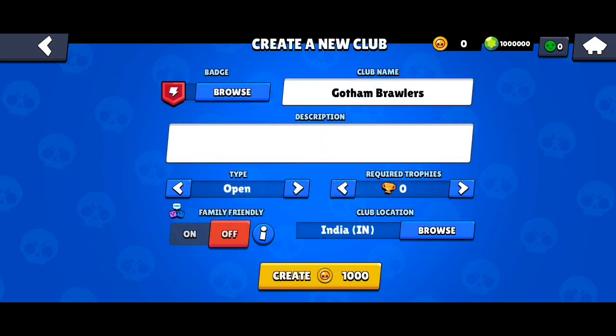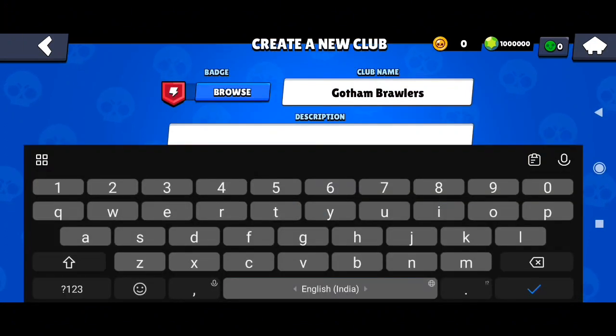Select your badge and put a good description so that people quickly understand what type of club it will be. If it will be family friendly, mention it here. You can also give a warning — for example, if you don't stay active for a week then we will remove you — just put that in the description.